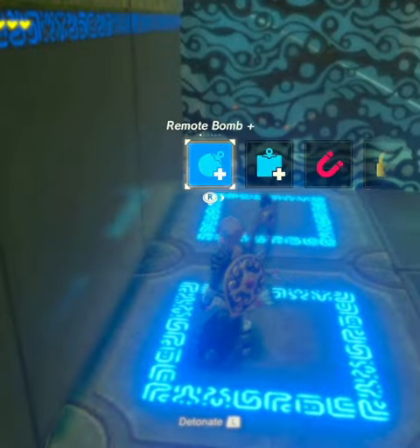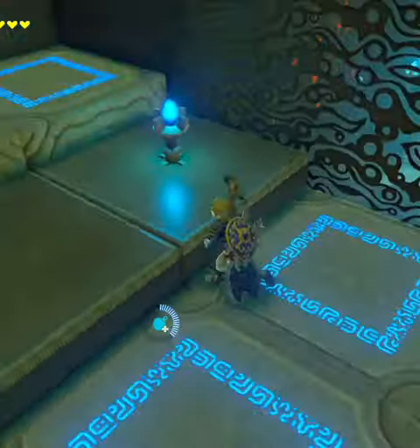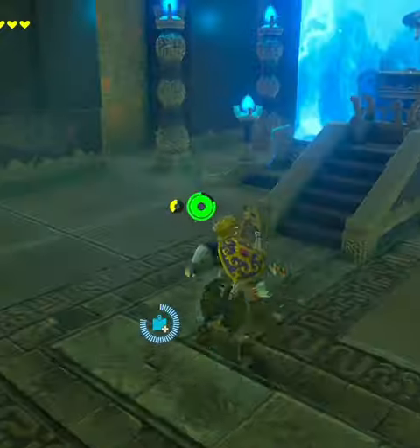Once we make it across, I like to do the circular one first, just so that it can't make the other one roll. Then switch to the square one and finish off the shrine.